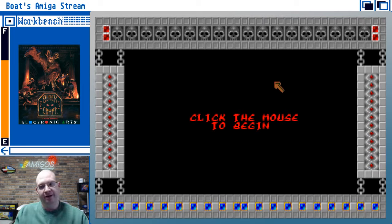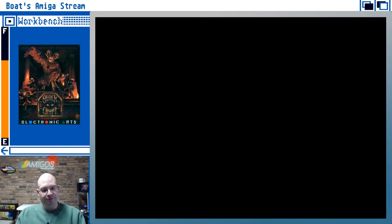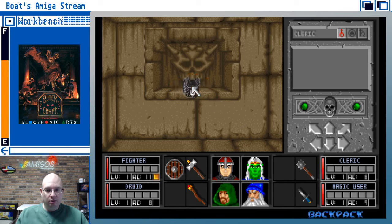Maybe you can help me out here because I've never seen Black Crypt before — this is my first go round with it. I've got the manual here on the monitor to my left, so I'm going to see how well we can do. I've got the wooden shield. I'm not sure why my cleric has what I guess is a little dagger.